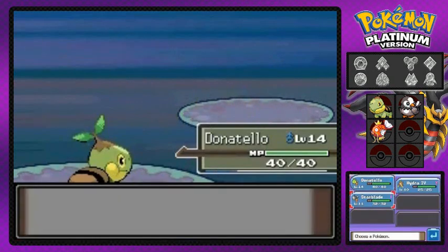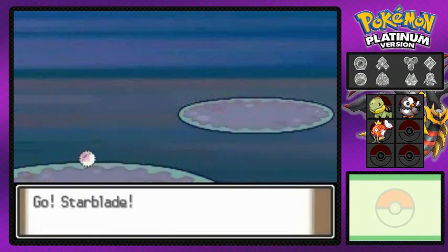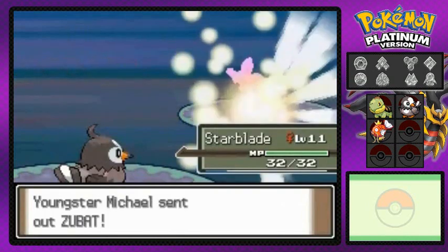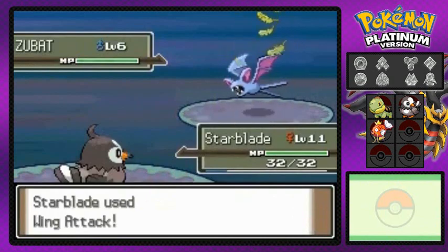I'm gonna be switching out Pokemon, so let's go with Starblade. Coming out with a Zubat right here. Starblade did learn a new move, Wing Attack, so now I'm finally gonna use it. Look at that — easy stuff right there.